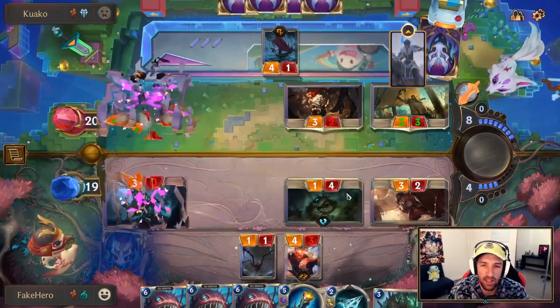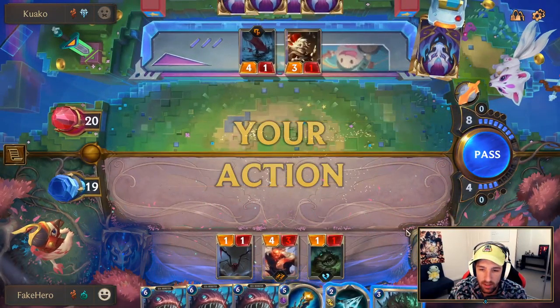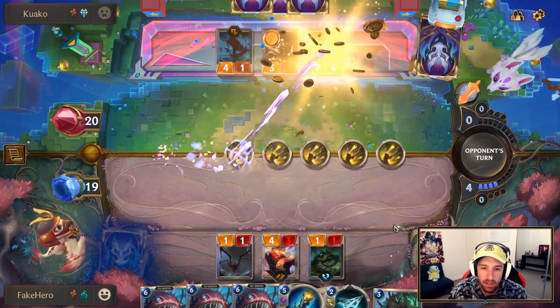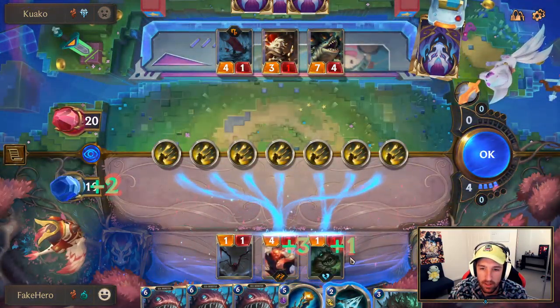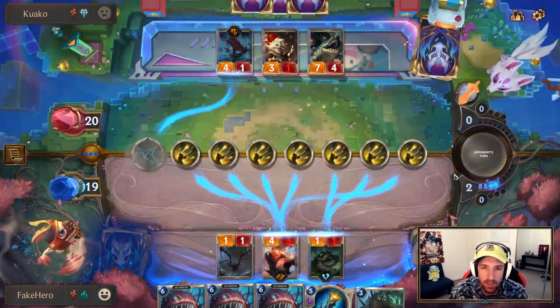So what I think he's about to do here is play Riptide Rex. I'm going to pass. Looks like he kind of low-rolled here a little bit. I'll hit the Jaw Hunters now, so he can't drag my units out of blocking range.